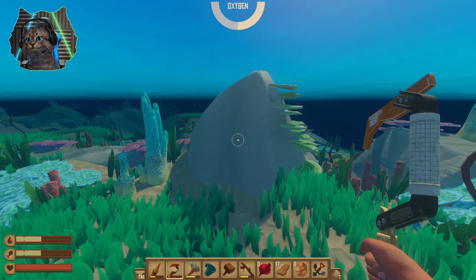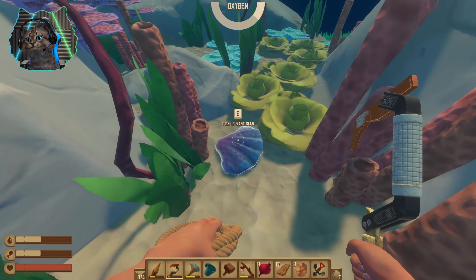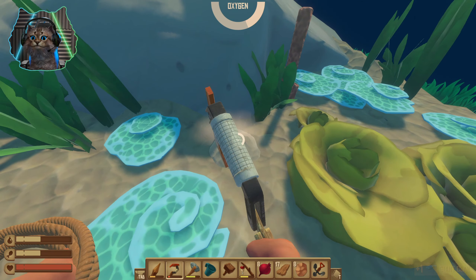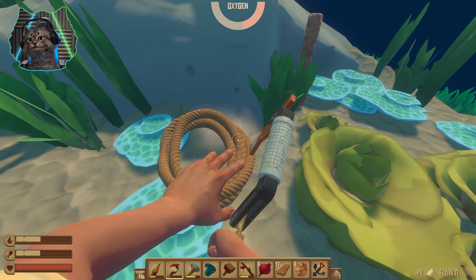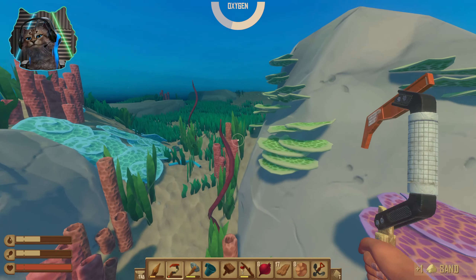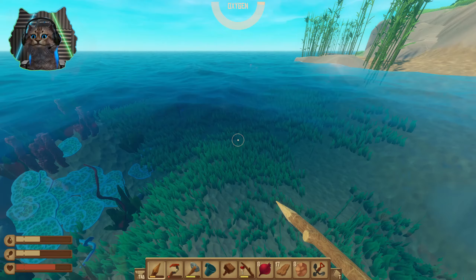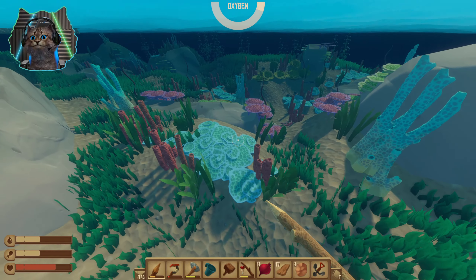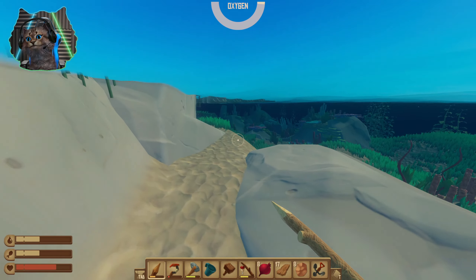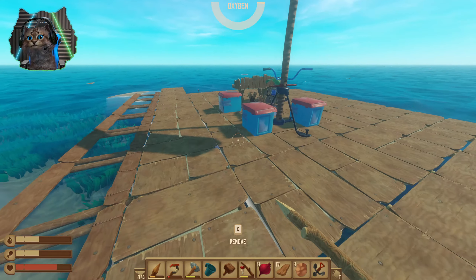I'm looking for some clay because clay seems to be harder to find. There's a clam — I don't know what those are used for yet, but I'm collecting them anyway. There's some sand — I'm going to grab that so I can make glass, and then I can make a little distiller. Bruce did a sneak attack on me! It's like a glass distiller deal with plastic buckets.